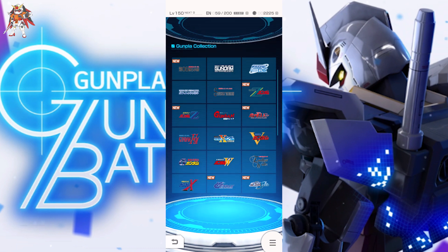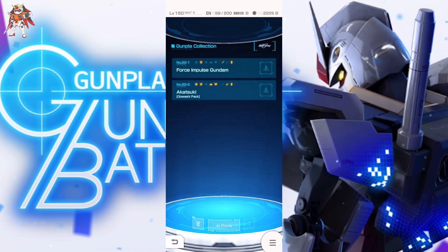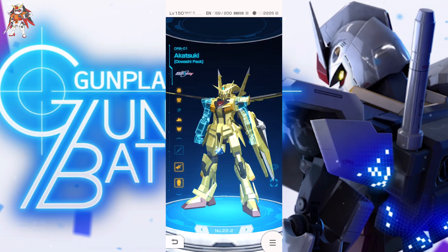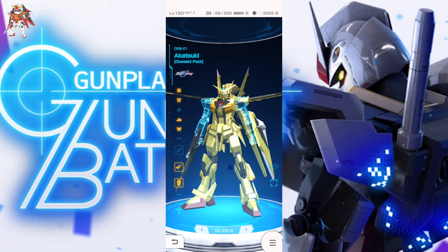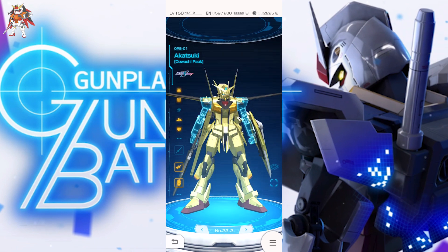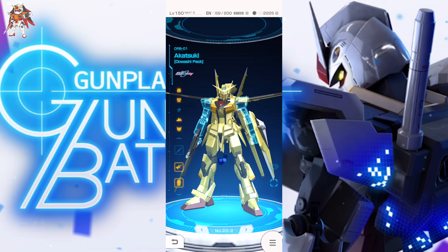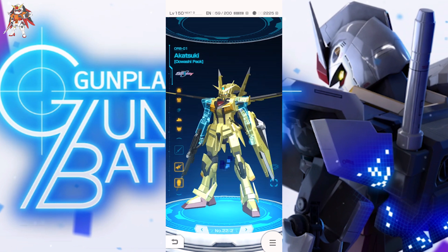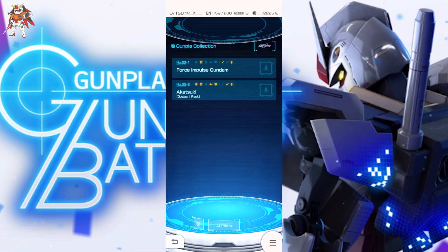The Akatsuki is only missing its arms and the beam saber. The arms are the last thing I need in order to actually get the color scheme. Hopefully the Washi Akatsuki comes back sometime soon, probably in the next few events. If it comes back it'd be nice; if it doesn't, I'm kind of stuck with armless parts and not getting that nice gold color scheme the Akatsuki has.